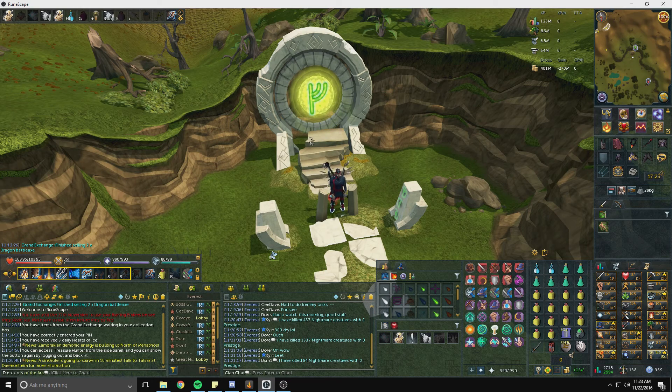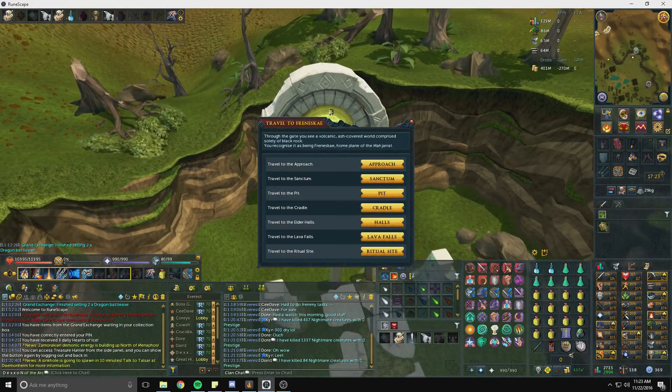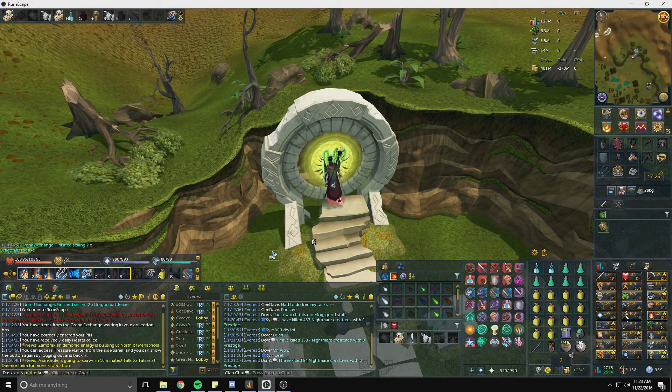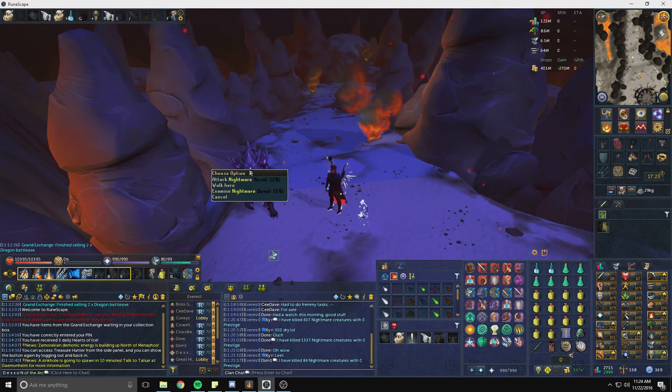Getting to them is very simple — you just go to the world gate with your sixth stage circuit, go in, and it should already be set to Freneskae. Then you're going to go to the ritual site. Before I start fighting these, I want to let you guys know that they are not that hard to kill.